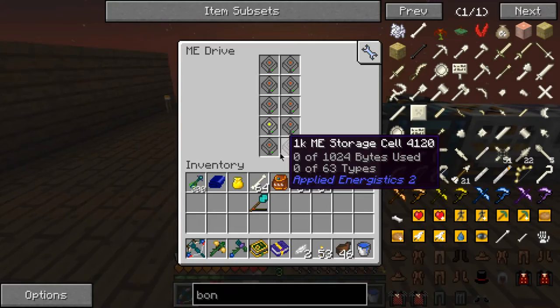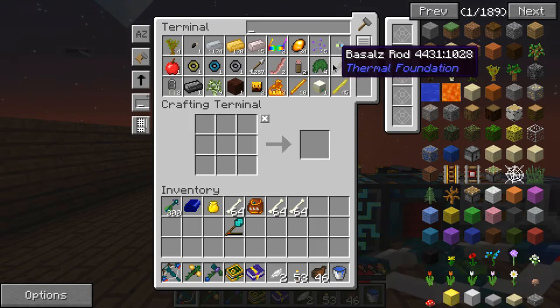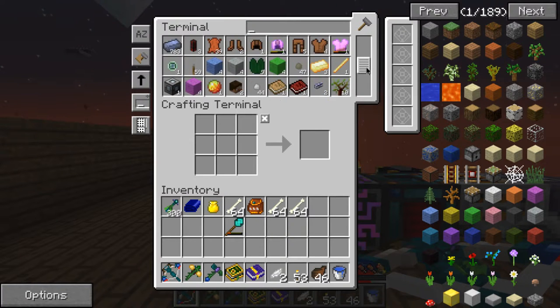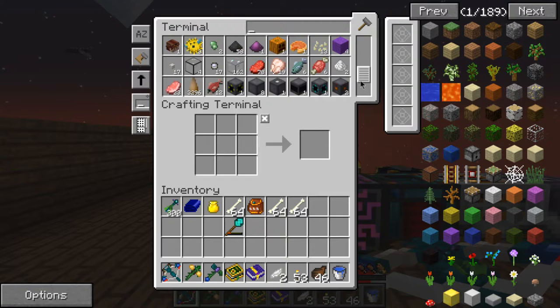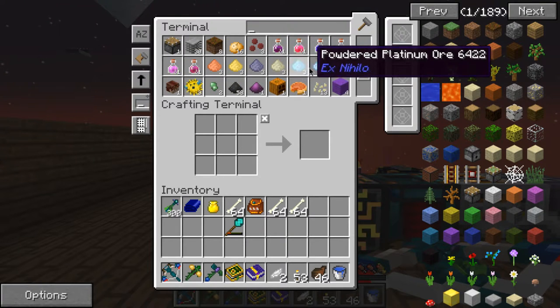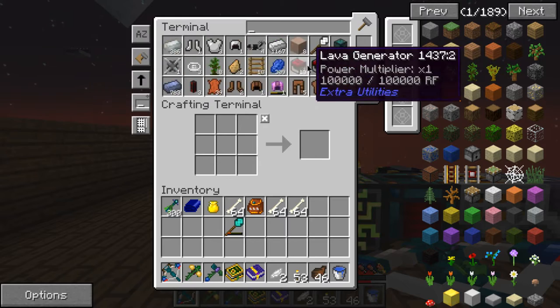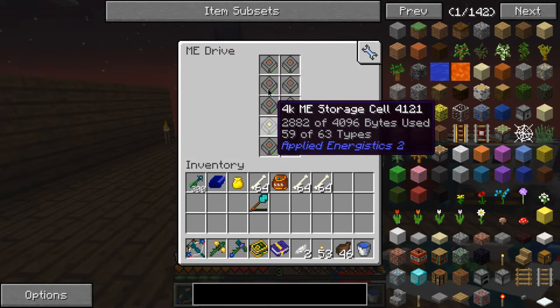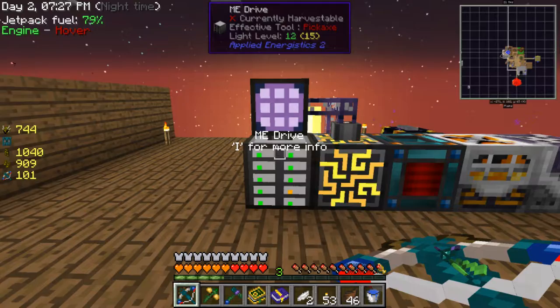Did I lose something? I just took everything out of it. That's impossible. Really, the Botania stuff was taking up so much space - wow.